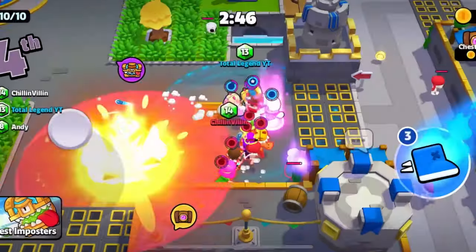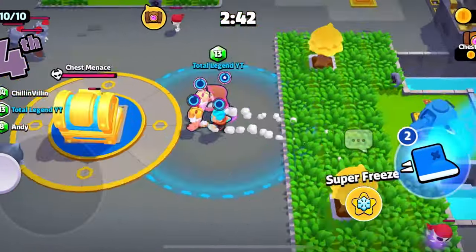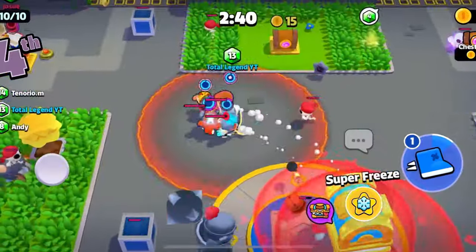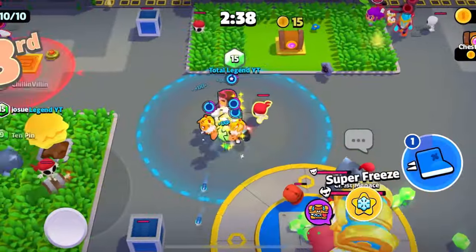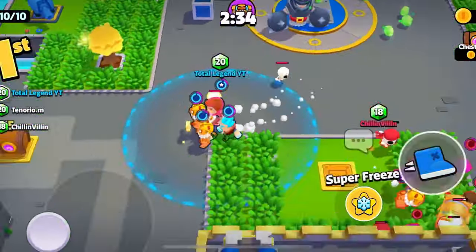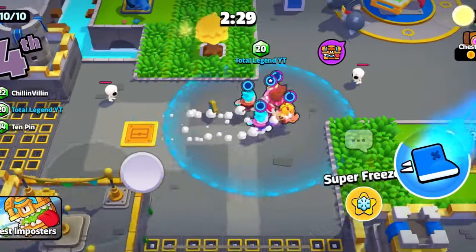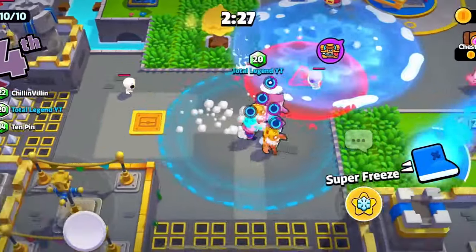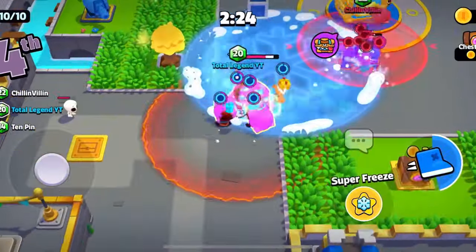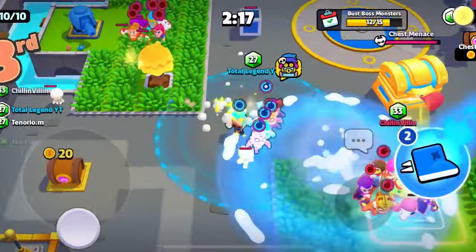We're off to a slow-ish start. Oh, Ice Wizard! My favorite character right now — he's so good. I love these guys. Another Ice Wizard — I guess I'll chuck this spell, make sure nobody else gets it. The super freeze spell is so good, watch this.